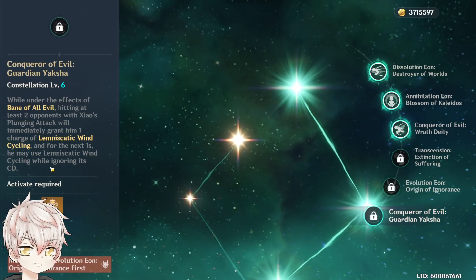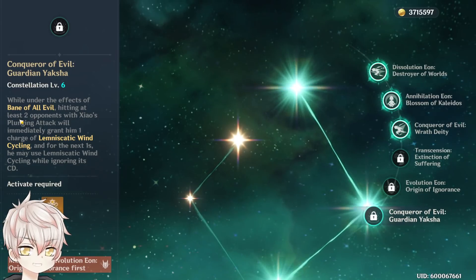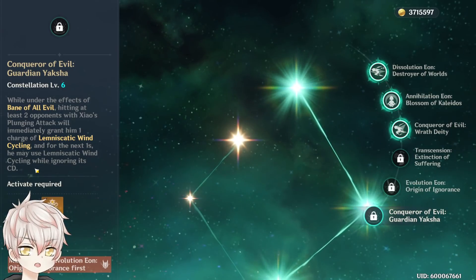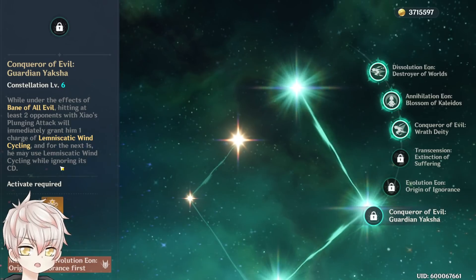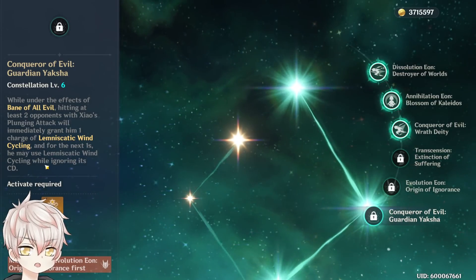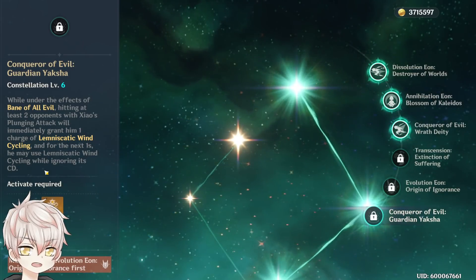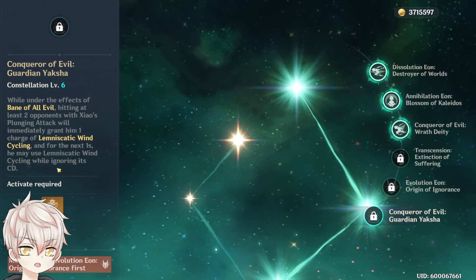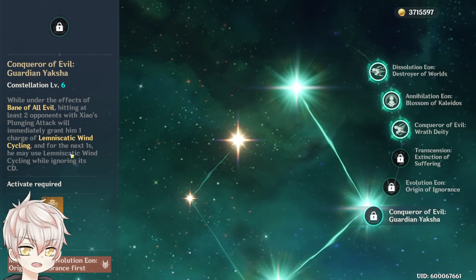At C6, when Xiao is in burst form, every time his plunge attack hits at least 2 opponents, he gains a skill stack and can spam his elemental skill indefinitely for the next 1 second — practically about 2–3 dashes per second. So C6 Xiao during his burst does plunge, dash, dash, dash, repeat until his burst is over. During a full burst rotation you may land 20–30 elemental skill dashes. The massive downside is that it cannot be activated against solo bosses, since you need to hit at least 2 enemies with one plunge. Even in AoE situations, if you kill off all but one enemy you can't proc this. But for those lucky enough to have C6, have fun being a zoom zoom ninja.